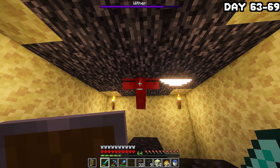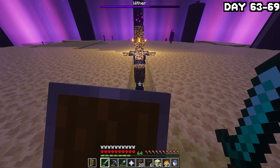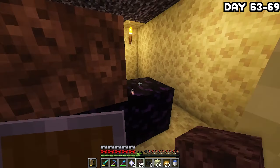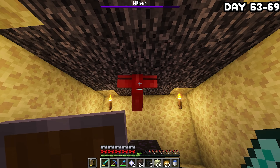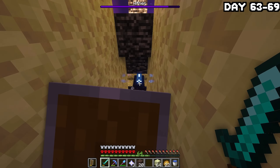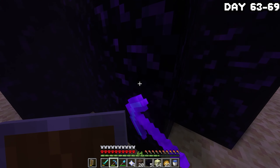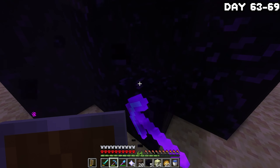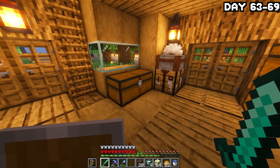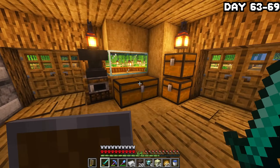I grabbed some soul sand and headed into the end to kill the withers — and I killed them 100% legitimately. Okay, just hear me out — this is a much easier and quicker way, and I've just spent an hour farming the skulls so I do not have it in me to kill them the traditional way. So I want some justification in the comments. After killing all the withers, I grabbed some extra obsidian from one of the end pillars and returned home to craft all my beacons.